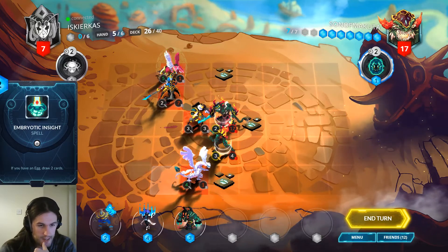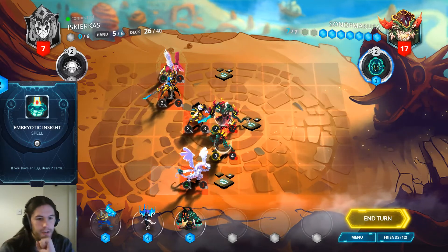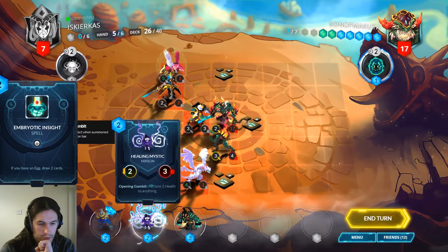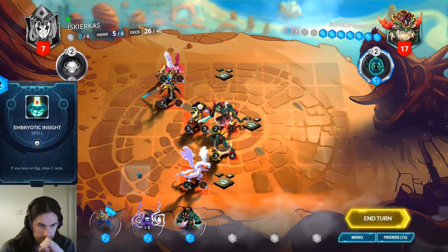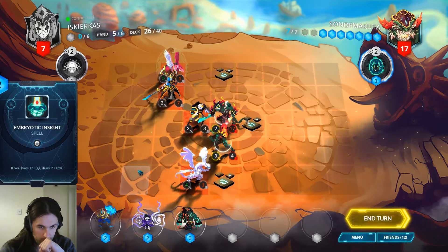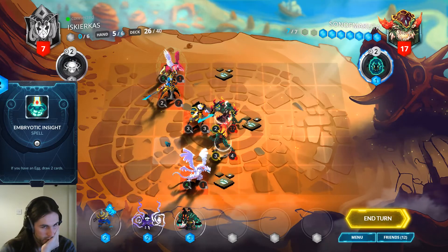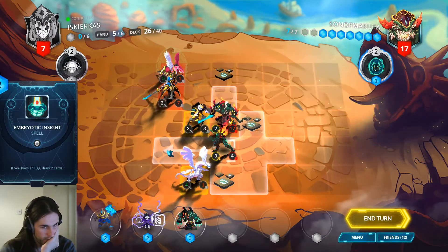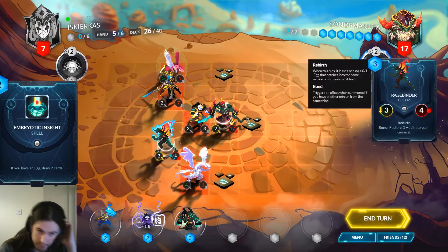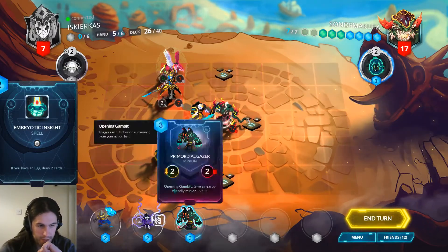Lava Lance. Wild Inceptor doesn't quite do it — oh no, Wild Inceptor does it with this. That does not do it. That's probably enough to lose us the game — it's a pretty good body block. I can buff this and kill the Skywing, but I think I'd rather punch this with my face. Kill this with the Ragebinder and spam out some dudes.